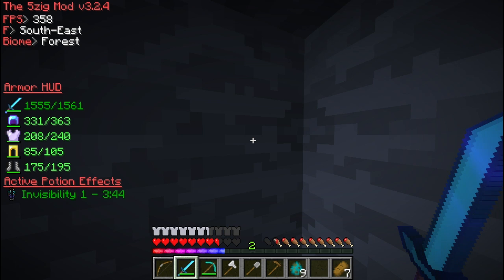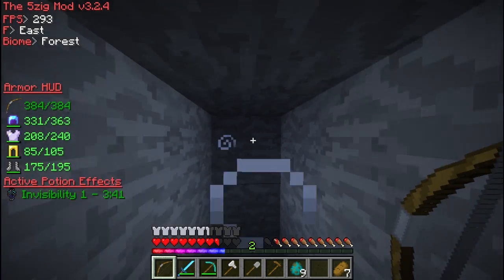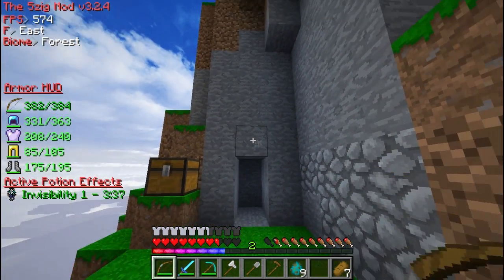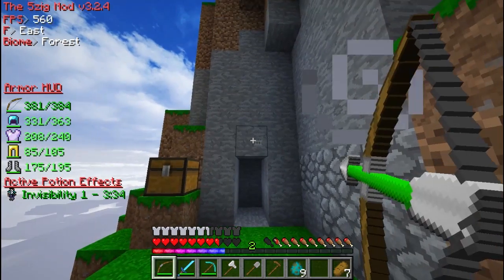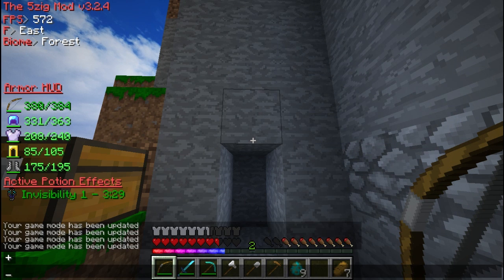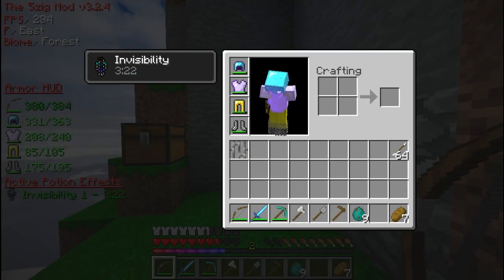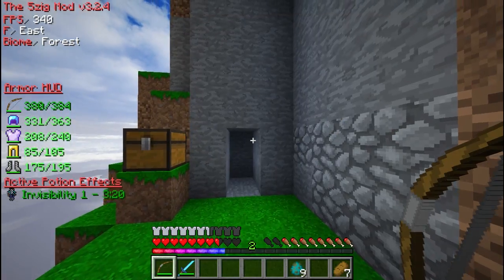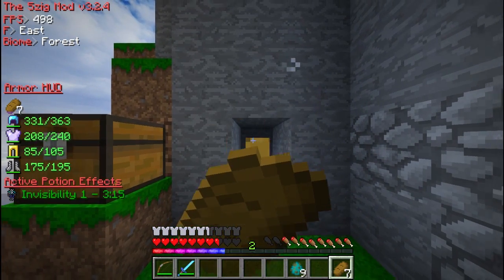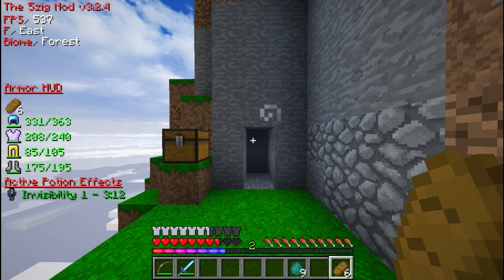My sword and bow also show as enchanted. However, one downside is that it doesn't tell you how many arrows you have left — as you can see I have 62 arrows but there's no number displayed. It should have a little number inside or next to the bow icon, similar to how it shows a count for food items. That's a downside to the mod.